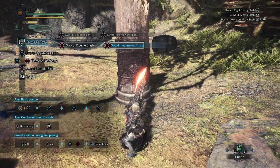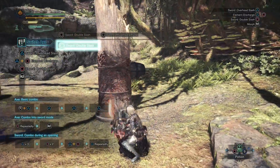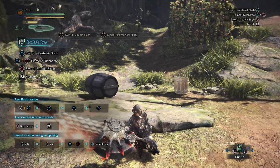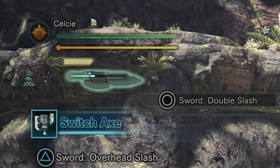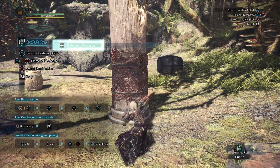You can see I'm dealing a little bit of additional damage and little bits of explosions are coming off — that is my sword now in amped mode. Do you see how my sword is glowing? If you look in the upper left-hand corner, you'll note that the icon for the gauge is glowing as well. Essentially, when in sword mode, if you land enough damage, you'll see that gauge go up.